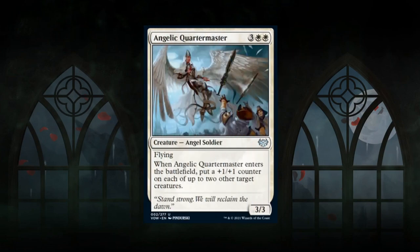Next is Angelic Quartermaster — a 5-mana 3/3 angel soldier at uncommon with flying. When it enters the battlefield, put a plus 1/plus 1 counter on each of up to two other target creatures. Great again for the green-white training deck that cares about plus-one counters. A 3/3 flyer for five is not the most efficient rate, but getting it alongside distributing counters to two creatures is a solid deal. Gets a B grade.